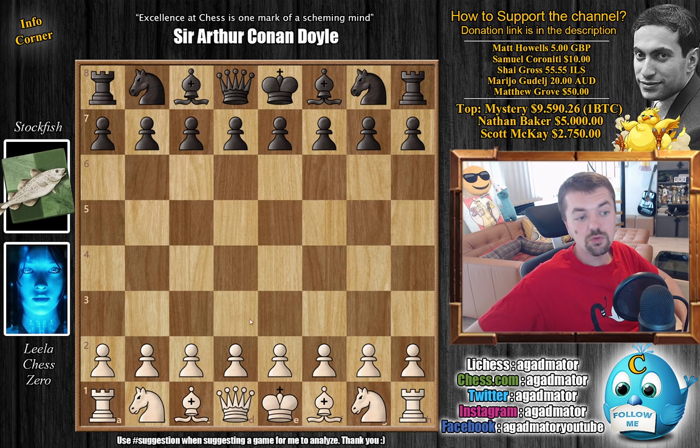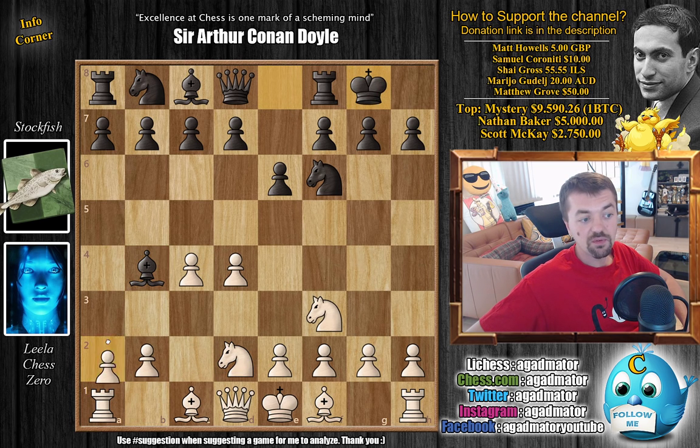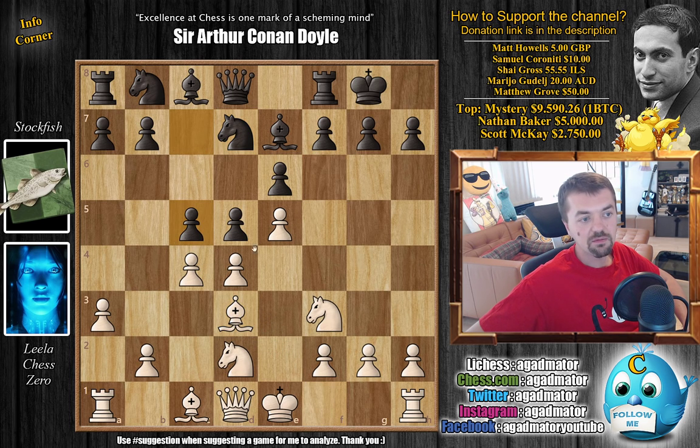Leela with the white pieces opens with d4, but the openings are prearranged like for all of the 100 games. It's all book moves up until a certain point. Knight f6 by Stockfish, c4, e6, and knight f3, and bishop to b4, now going for the Bogo Indian defense. Knight bd2 blocking, Stockfish castles, a3 challenging the bishop, and bishop back to e7. We have e4 grabbing the center, d5 — Stockfish strikes in the center. e5 pushing the knight back, knight fd7, and now bishop to d3.